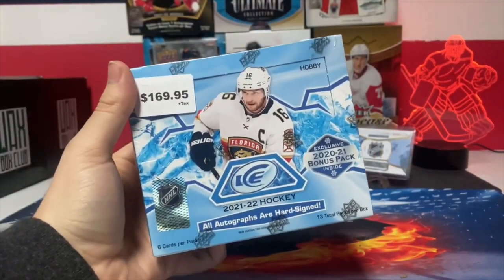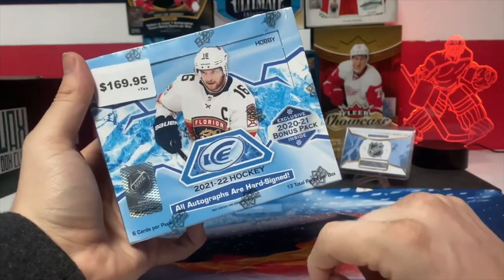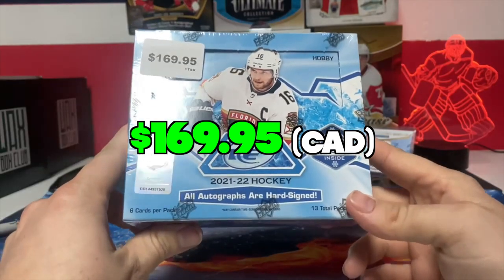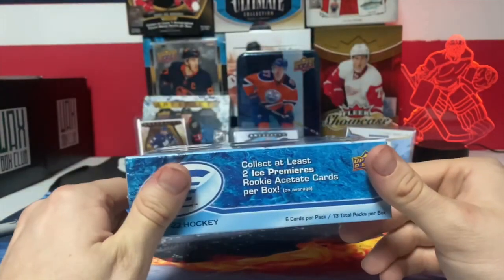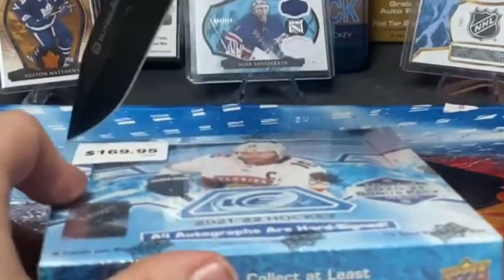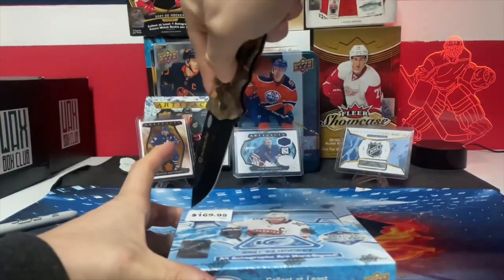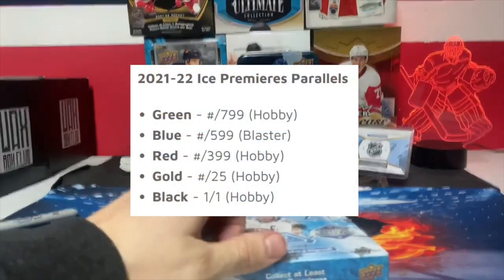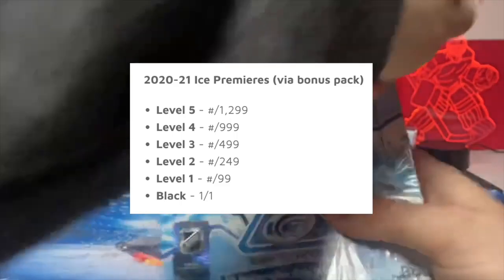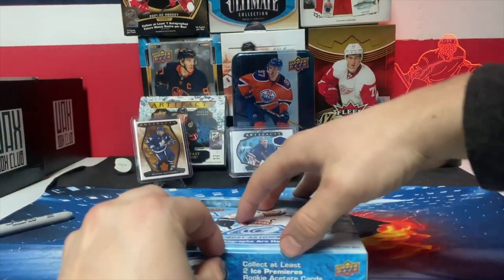Hey, Max Cards here. We got a box of 2021-22 Upper Deck Ice, and we also have a 2020-21 bonus pack. This box cost me $169 - probably a little more than I should have paid. You get at least two ice premieres, but there's also green, red, and gold ice premieres you can get. You are guaranteed at least one ice premier from 2021. There's 13 packs plus a bonus pack.